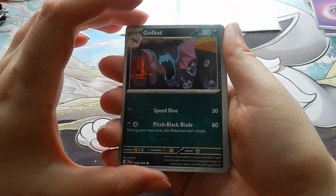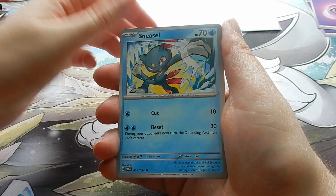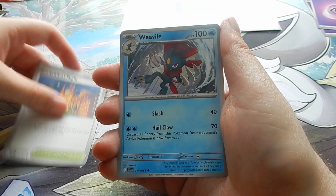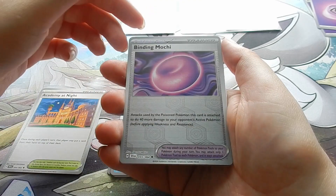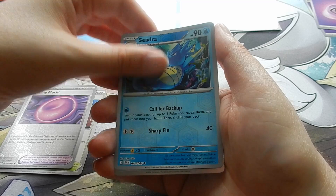Next pack, Grass Energy. Let's see — Cobalion EX, Sneasel, Furfrou, Cram-o-matic Academy, Weedle, Binding Mochi, Ceruledge, and Kubfu.